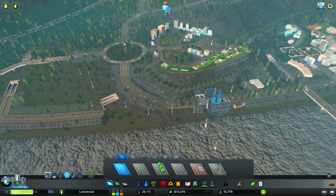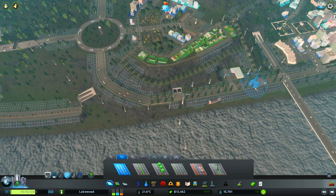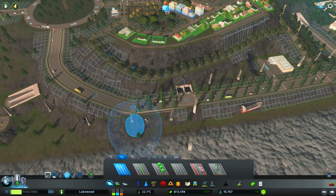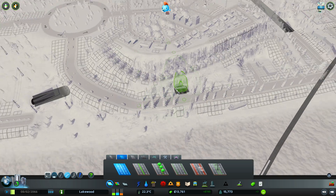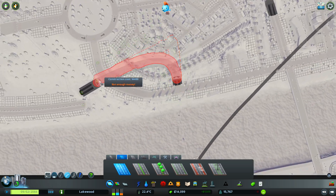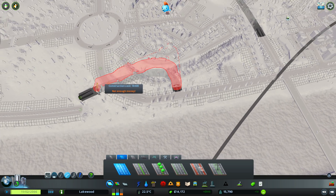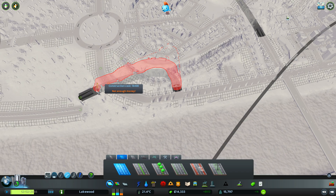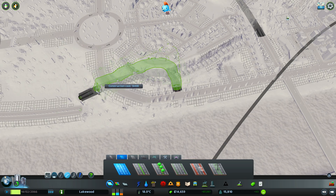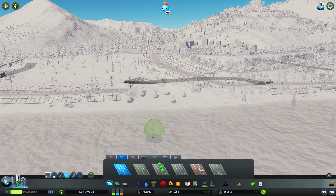It keeps this avenue going. It makes just a little intersection there. I could give priority to this avenue and I think it's gonna work. I should have enough money to complete it. Since there's a different elevation I kind of want to connect it straight away like this so that it keeps the same elevation for the tunnel. There we go - I have a nice connection and it's kind of flat. That's really nice.